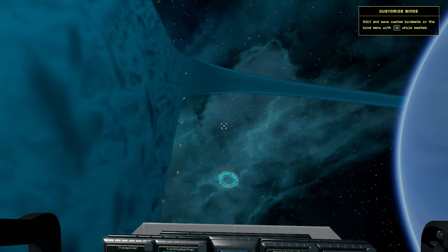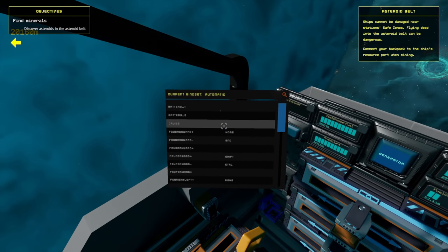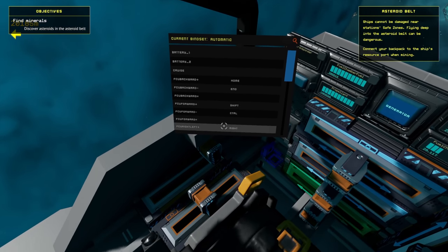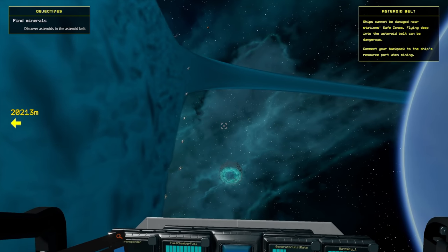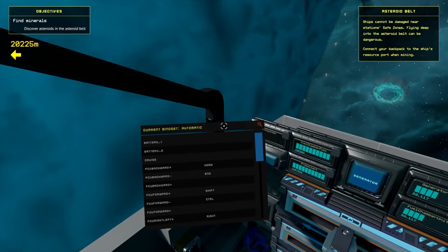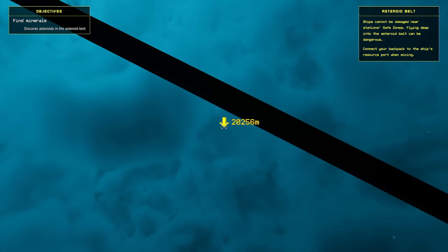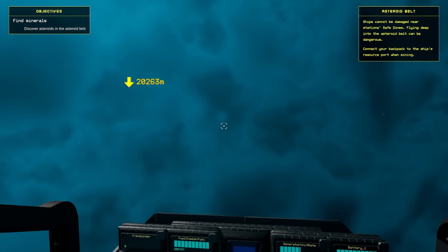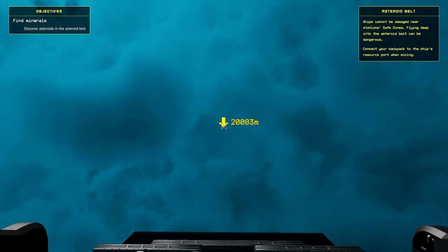Customizing binds - edit and save custom bind sets with V. Current bind set: automatic. Ships cannot be damaged near stations safe zone. Flying deep into the asteroid belt can be dangerous. Connect your backpack to the ship's resource port when mining. Find minerals - discover asteroids in the asteroid belt. I guess we're going this way - I don't know how fast we go, but let's do it.